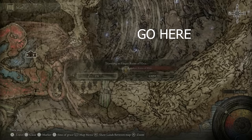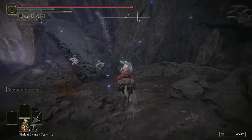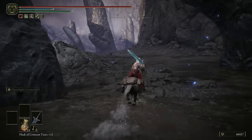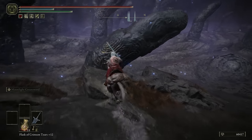Either way, you get there from the Cerulean Coast or what have you — you want to go from the Finger Ruins of Rhea right here, and from the Site of Grace I'm going to show you the exact route you'll want to take. This area is a little bit tricky because there are certain enemies with this pink orb attack. These can knock you off your horse and stunlock you, leading up for a follow-up attack from the snakes.